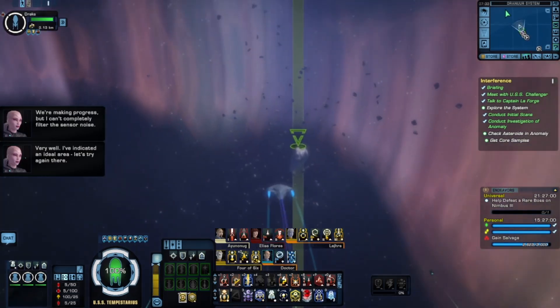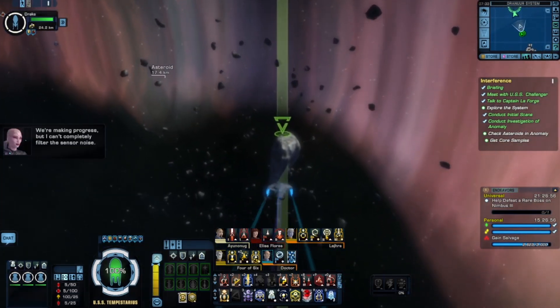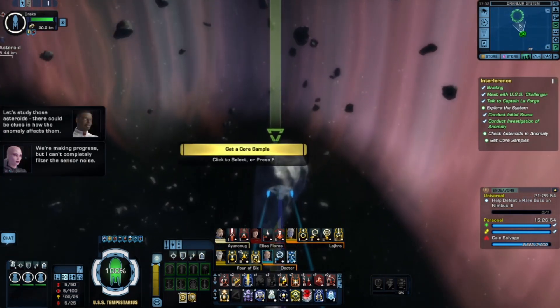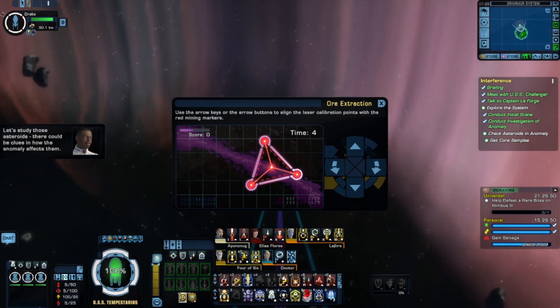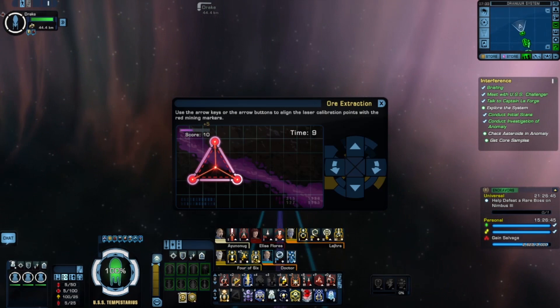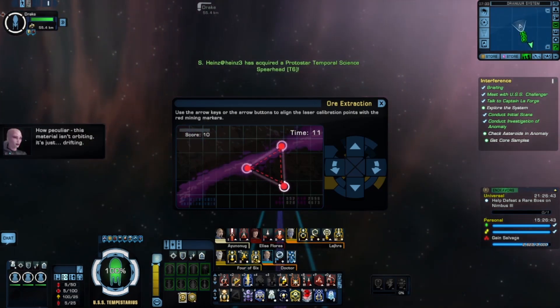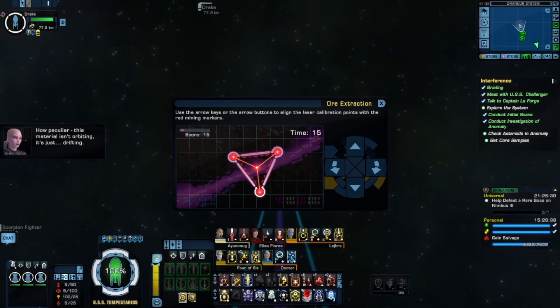We're making progress, but I can't completely filter the sensor. Let's study those asteroids — there could be clues in how the anomaly affects them. I think we're getting all the mini-games today. How peculiar. This material isn't orbiting — it's just drifting.